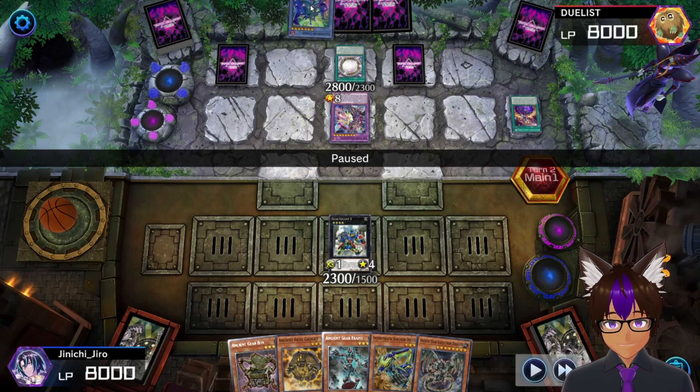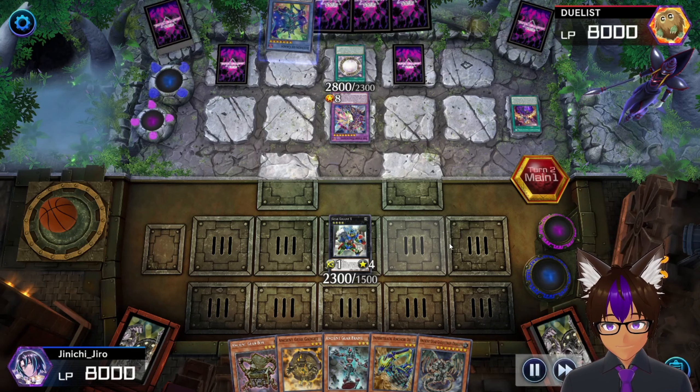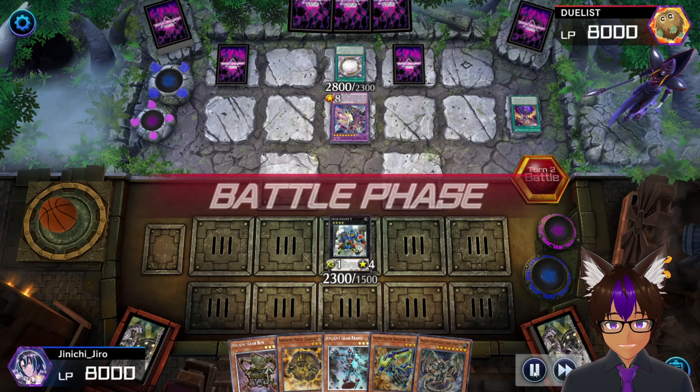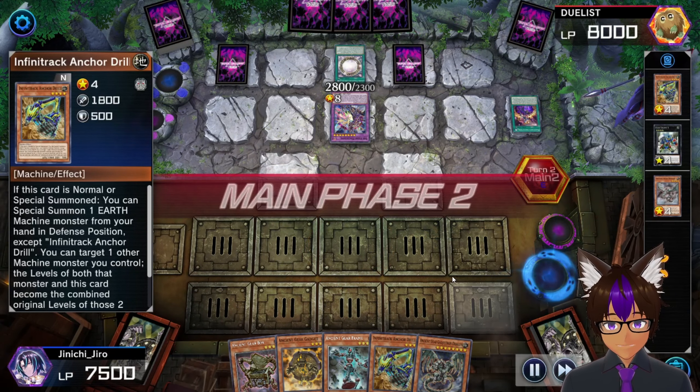He has Illusion of Chaos to add to Myas and return Illusion of Chaos, then goes into battle phase, attacks and destroys my monster.